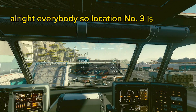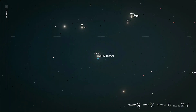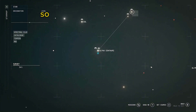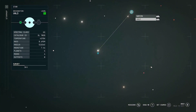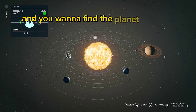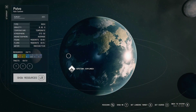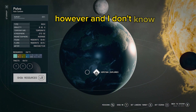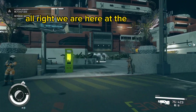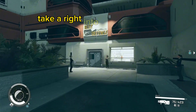Alright, location number three. You want to go to Nerion — however you say it — select that system and go down to Valo. I can land on any planet here. You want to find the planet called Pulvio. Once you find Pulvio, you want to go to Hopetown. Alright, we are here at the planet Pulvo. You see the ranger station here — keep left and take a right into the Best Defense shop.